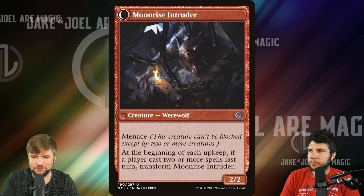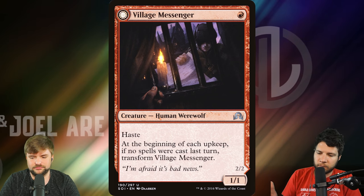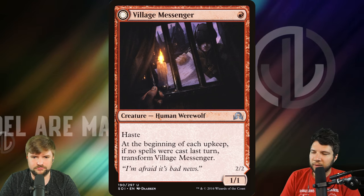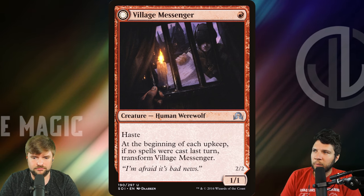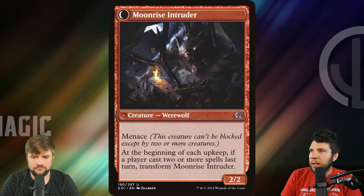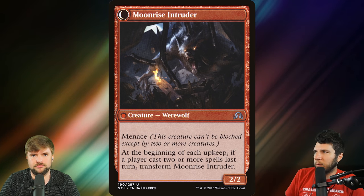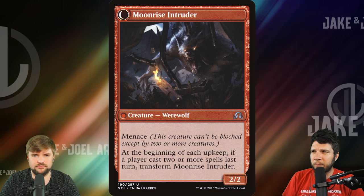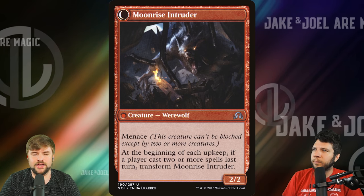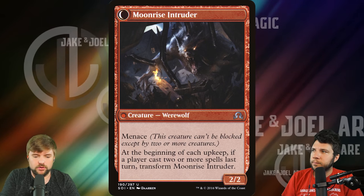How often are you having two or more spells cast in a turn? This card was clearly designed to be a four-of in a constructed werewolf deck. Even in modern, there's no real support for the deck. It's just too difficult to flip them. You need to be able to flip them — there are some cards that do that — but then it's very easy to flip them back. And even when they're flipped, they're still a little bit lackluster.